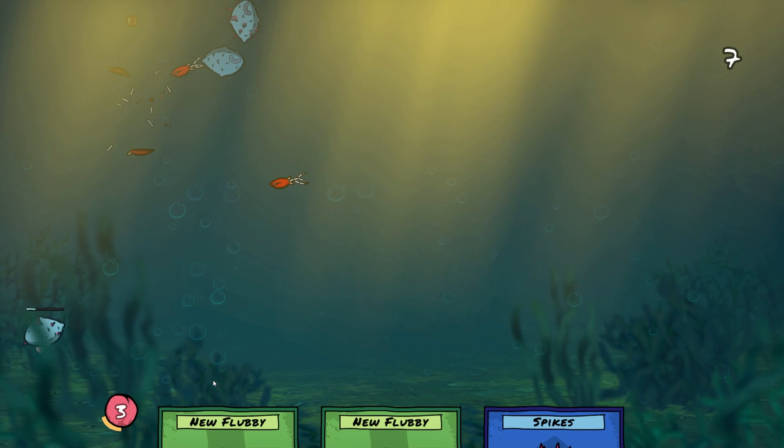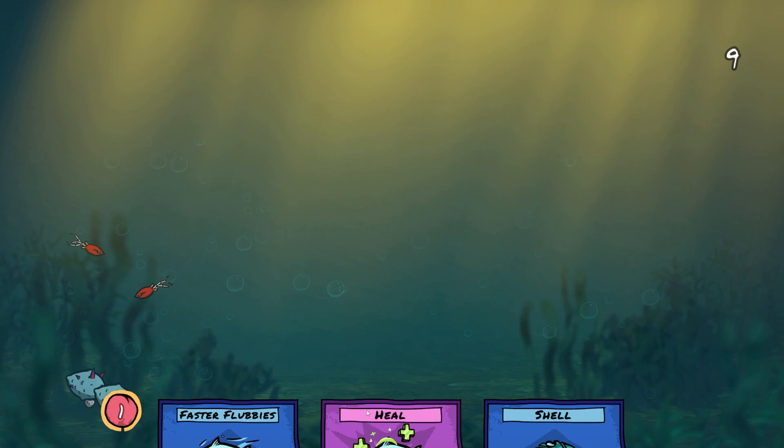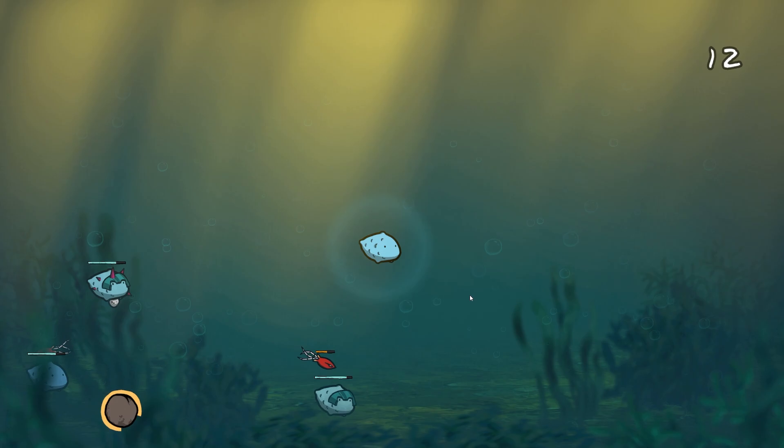I think that guy is in trouble. New Flubbies - human shield again, it worked last time. We are getting slaughtered. Quick, new Flubby, human shield tactic. Heal. We've finally healed. We can give them a shell as well, which makes them stronger.